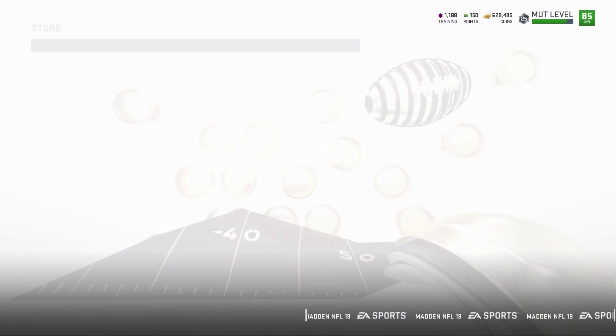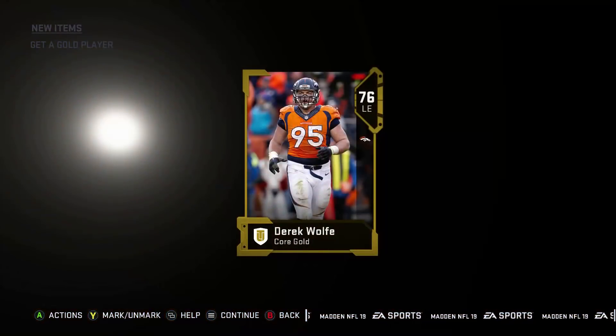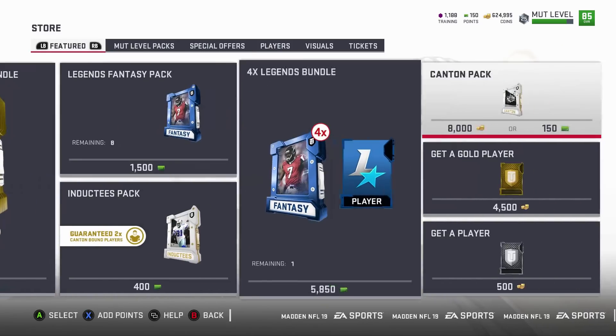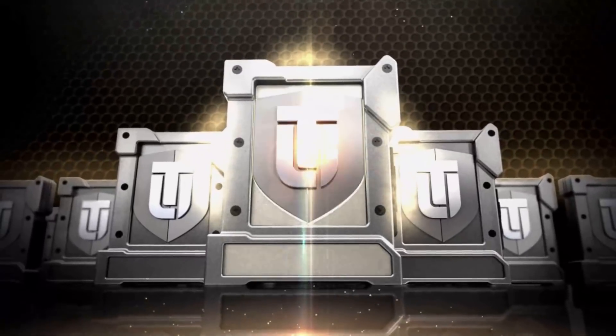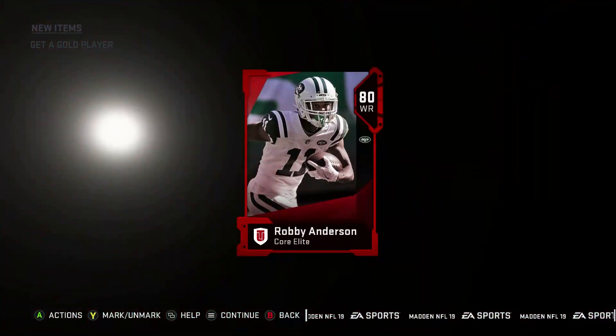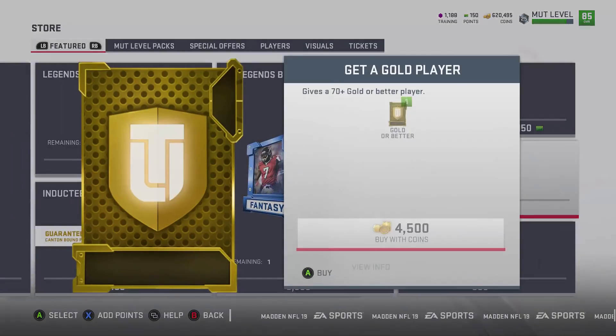DeShawn Robinson. Three more. Sorry about my count man, I haven't even been paying attention to what we got here. Another elite — 80 Robbie Anderson, okay. We got 20,000 coins left, we'll just spend that and then take it down to 600,000 even and end it.